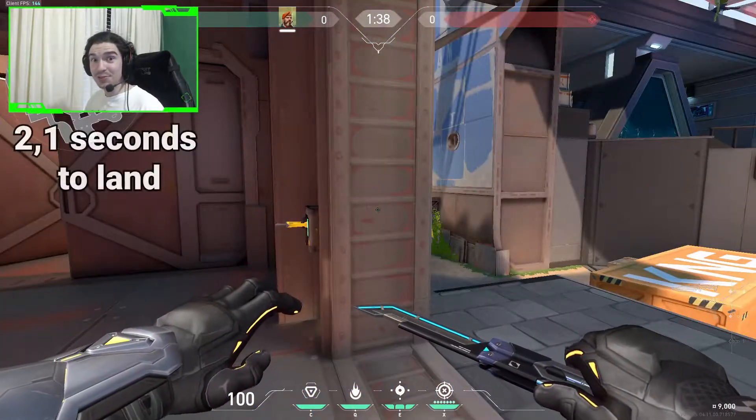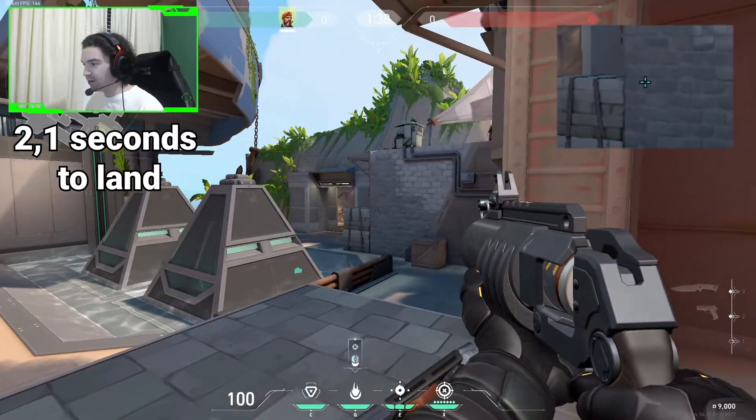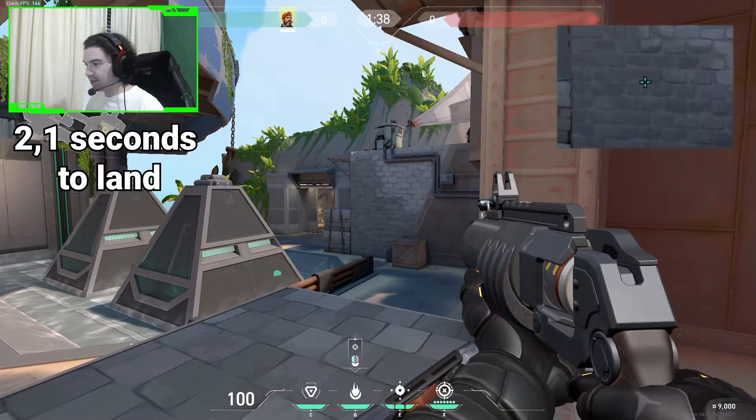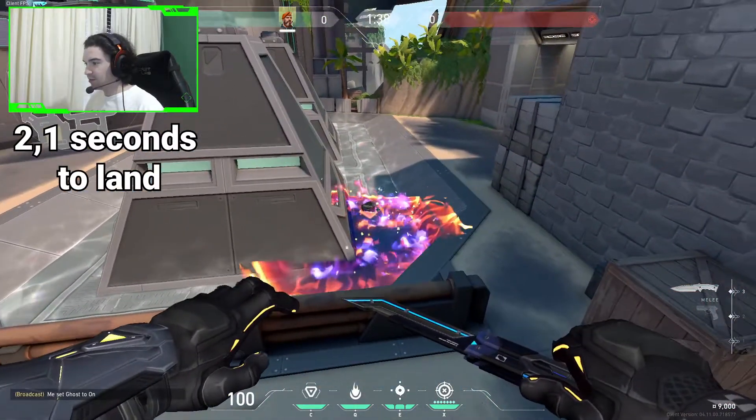The next one will be from A Switch. We will come to this wall. We will have to aim at the fourth brick of the wall right here. We shoot it and it will land on the spike.